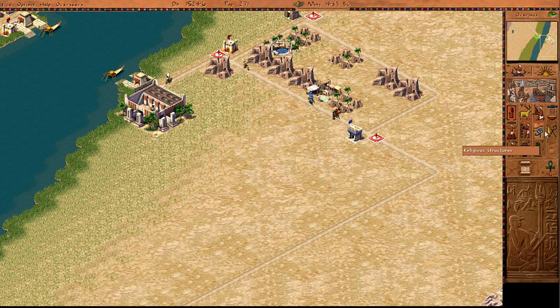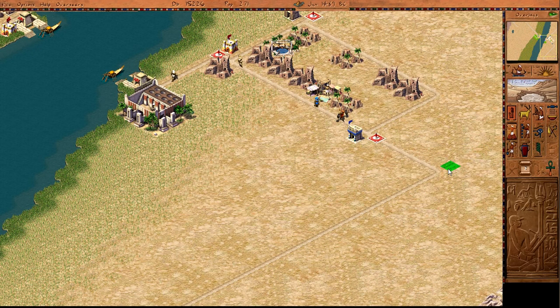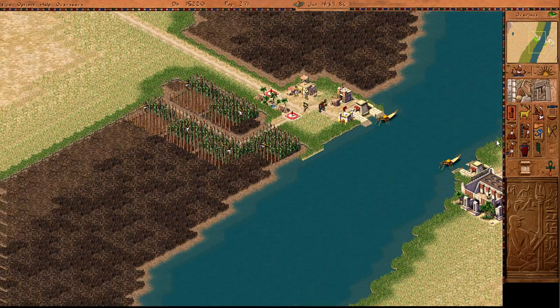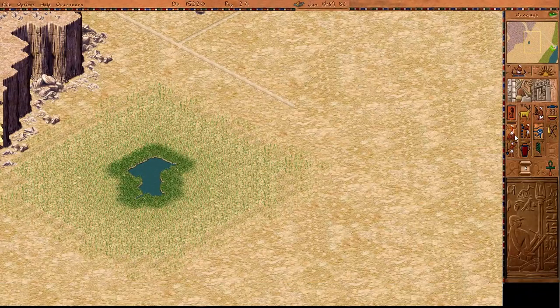We can make ourselves a festival square just outside of town here. I think I should be able to get there without hitting the edge of the map. Now, if I do this, I'm going to have to start giving tribute, and I don't think I'm really ready to do that.